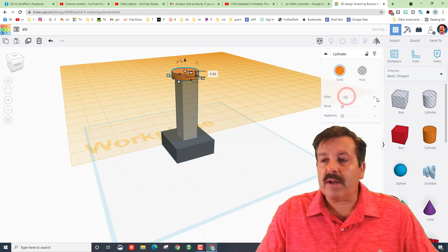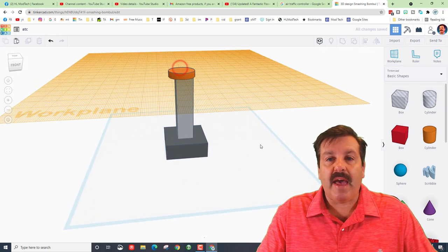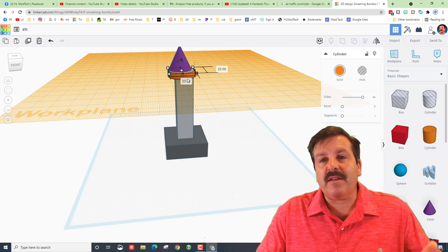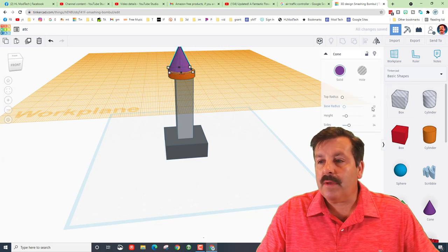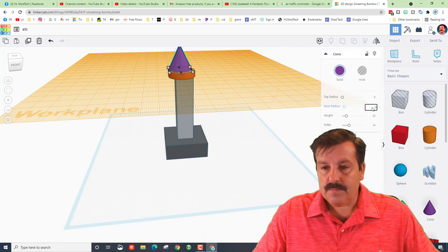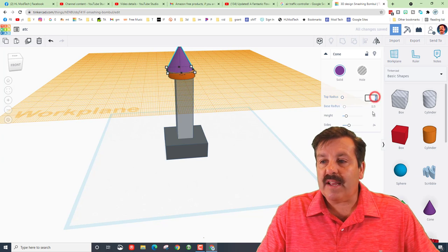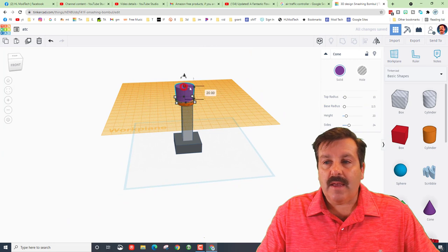I want the sides to be round. Then I'm going to hit Work Plane and put the work plane on top of that, and now I'm going to bring out a cone and set it there. Remember we have 23 — well half of 23 is 11.5. So if we click on our cone and type 11.5 and press Enter, it will match exactly with that cone underneath.